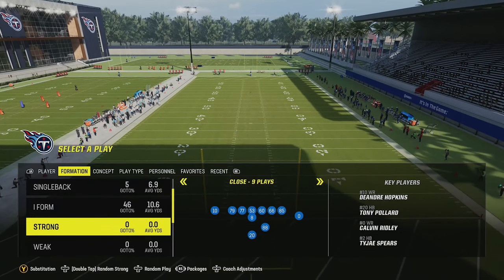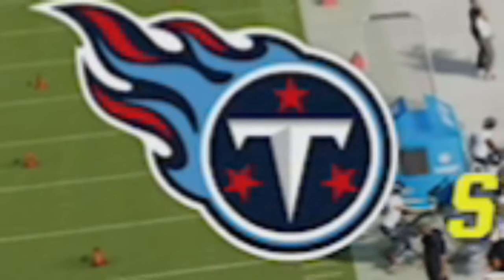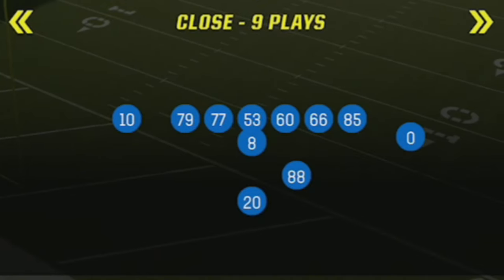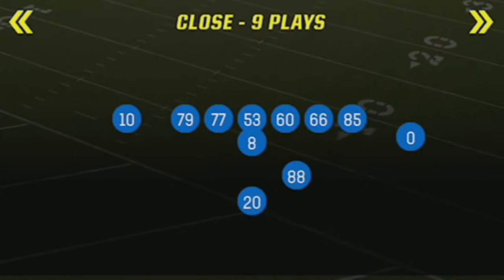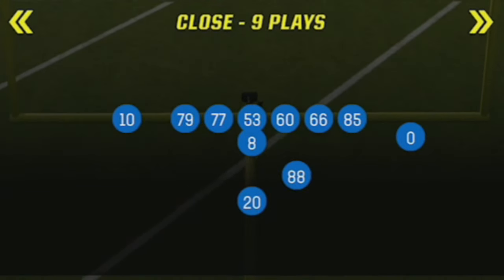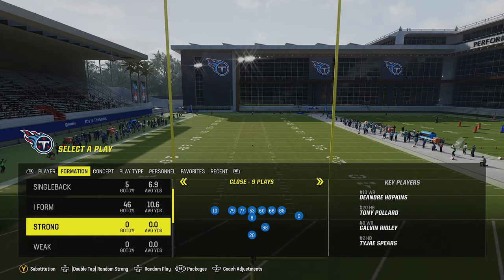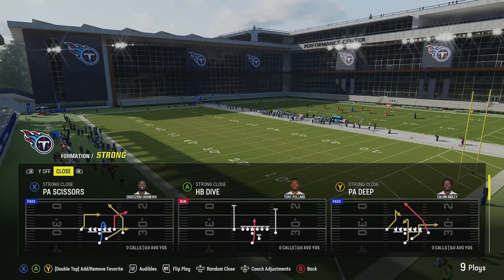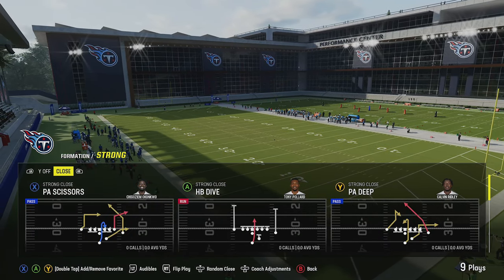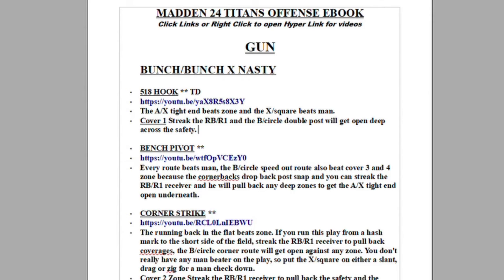Welcome back money team, this is mad money shot. Got a brand new offense out of a brand new ebook from the Tennessee Titans that I just put out. I'm going to show you guys a full breakdown of an offensive formation that I've already touched on in other playbooks like the Packers and the Jets — that formation is the Strong Close. The one I'm focusing on today is the Titans because it has one of my favorite plays in the PA deep, as well as a lot of one-play touchdowns like the PA scissors, and a lot of really good run plays.